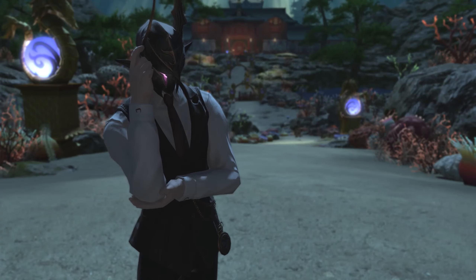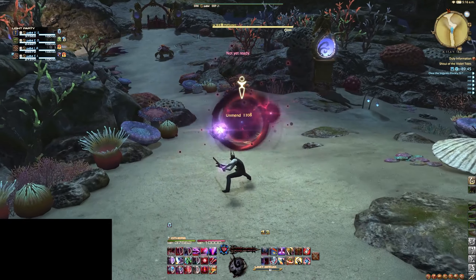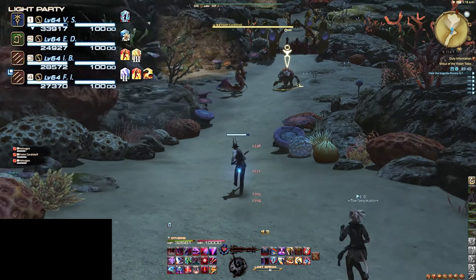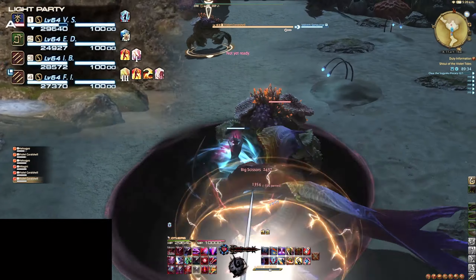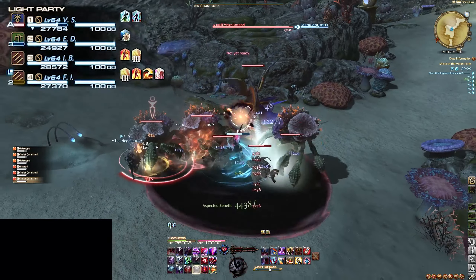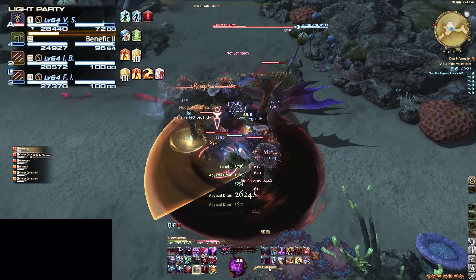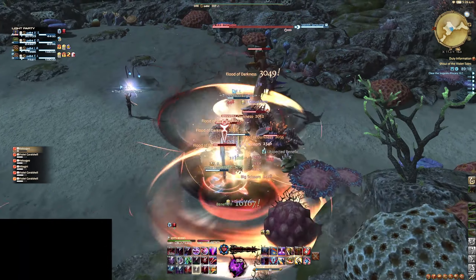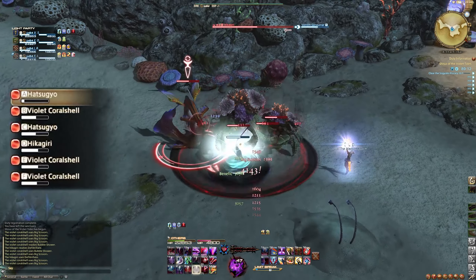How do you keep track of it? If you look at the party bar, you'll see these little gauges under each icon. This bar shows how much enmity you have generated on that target. As the tank, this should be full and red at all times. If it's not, it means you do not have aggro. This number next to it also shows numerically who has the most enmity. The lower the number, the more enmity they have. If it's the letter A, it means you're at the top of the list with the most aggro. Additionally, you have an enemy list — if the icon next to it is red, it means you have aggro.